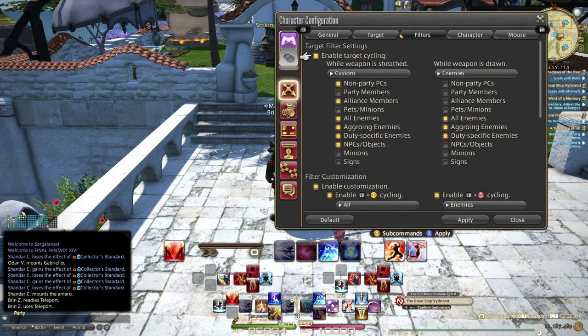I'm going to jump into Filters — this is very important as a DPS, and for any job you play. I use Enable Target Cycling when my weapon is sheathed and when it's drawn. When sheathed, I use a custom filter where I turn off party members, pets, and minions, but keep alliance members, non-party PCs, and enemies. The reason I turn off party is because you can use the up and down buttons on the d-pad to cycle your party list, making it easy to target a party member if needed.